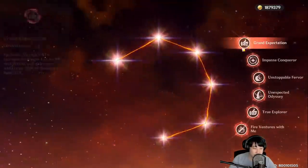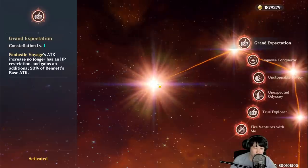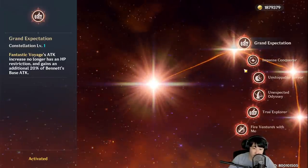There's my talent. Let's talk about Constellation. C1 is what makes him really great — it takes off the HP restriction and gains an additional 20% of Bennett's base attack. If you can afford another copy of Bennett from Paimon's Bargain, yes, go for it. Even without this, he's still great. Keep that in mind.